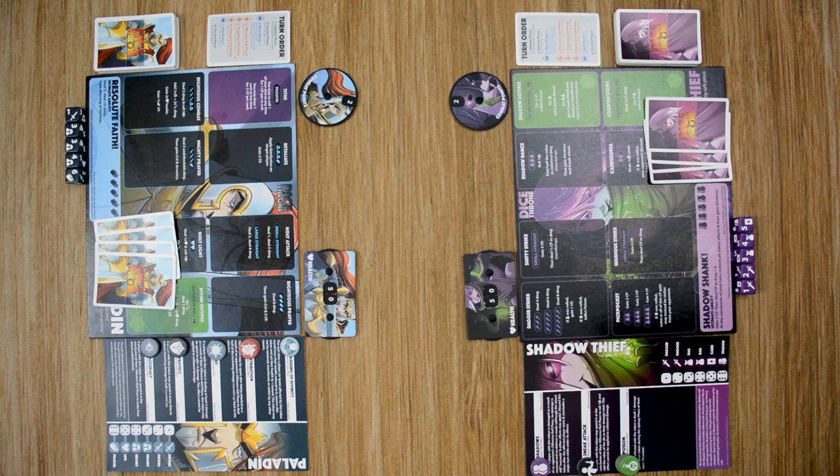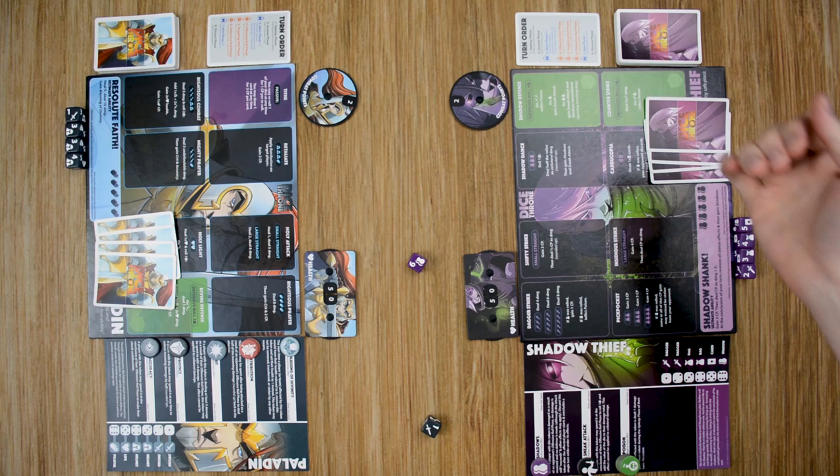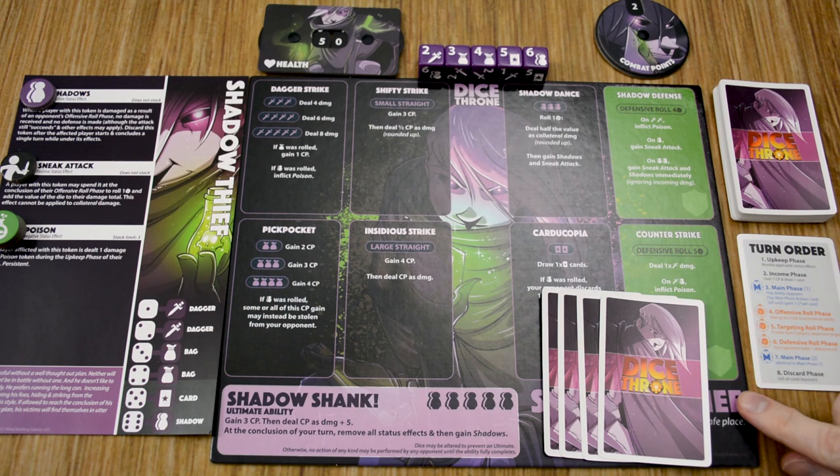Dice Throne is played over an undefined number of turns, with each turn consisting of seven phases if you're playing one versus one, and eight phases if you're playing with more than one versus one. This continues until one player has been reduced to zero health, with the other player being the overall winner. If both players are reduced to zero health at the same time, the game ends in a tie. In a more than one versus one game, the last player or team standing will be the overall winner. Each player will roll one die to determine who is the starting player.